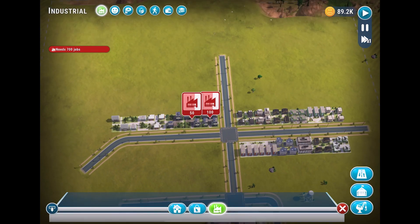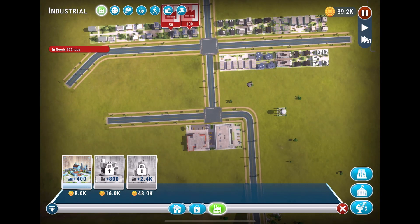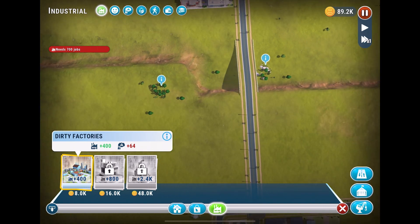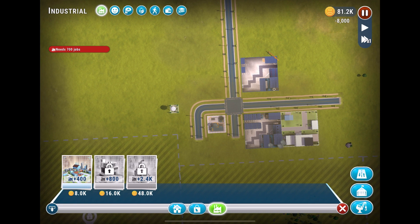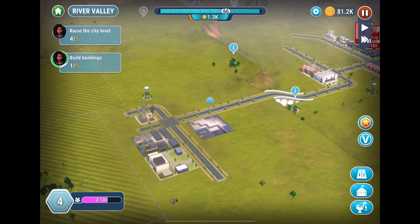Residents say they're all unemployed and need 700 jobs. I need to pause — I can see they were about to all leave the building. We need 700 jobs, so we're going to have to put some factories into production. There's one right there — no problem.